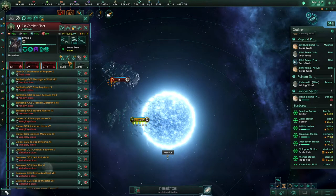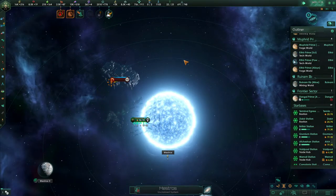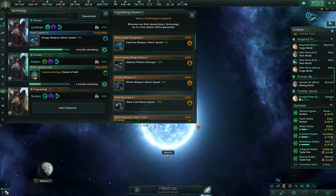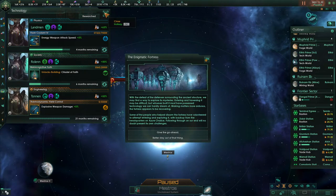Did we lose anything? Kind of. We'll just pump out a few additional ships — this one's cheapest.